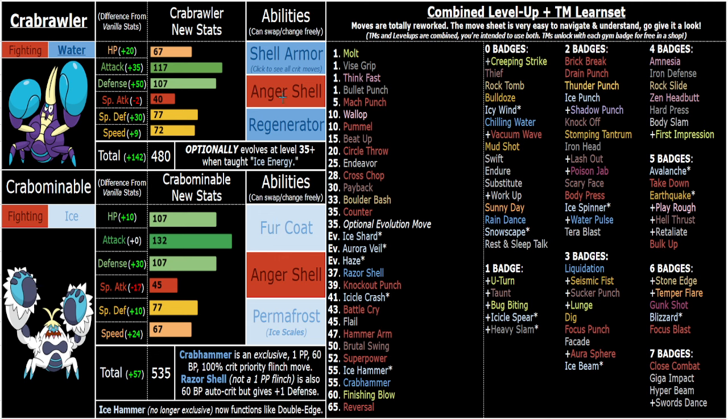I'm going to talk about the Anger Shell stuff later in the video because I want to talk about the defensive use first — they're both so cool defensively. Crabrawler is very bulky with Eviolite, he has Regenerator, and he has Shell Armor with that new water typing. There are going to be some puritans in the comments saying not every aquatic Pokemon needs to be water typed, but I don't care. To me, Crabrawler should be either Fighting/Water or Fighting/Bug at the very least.